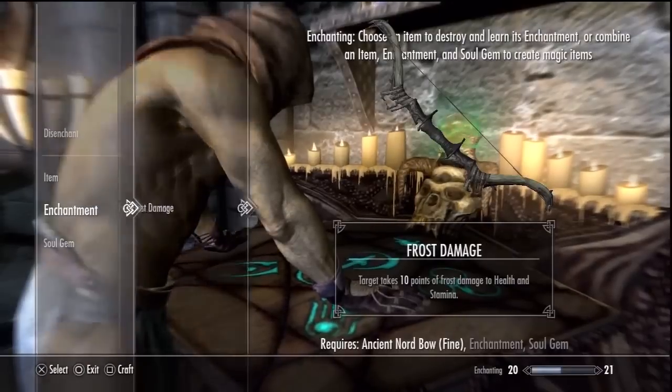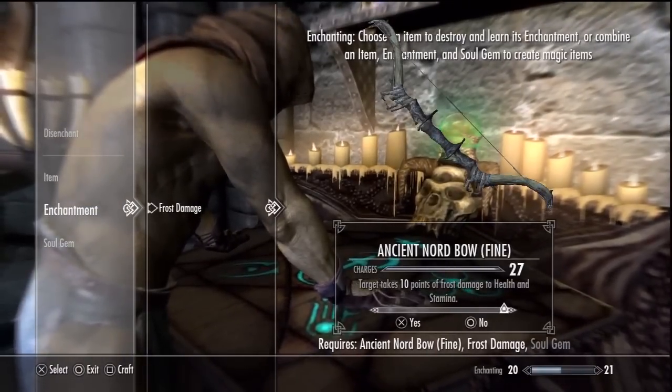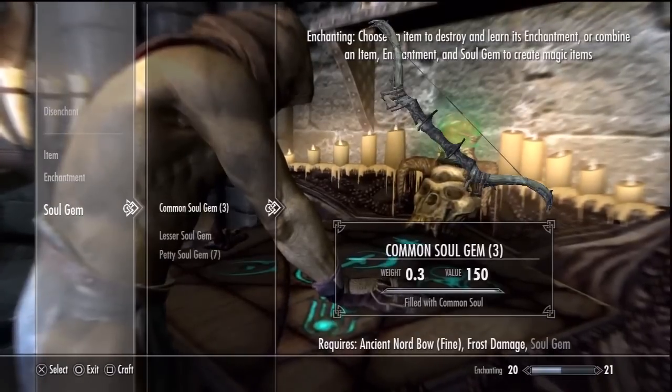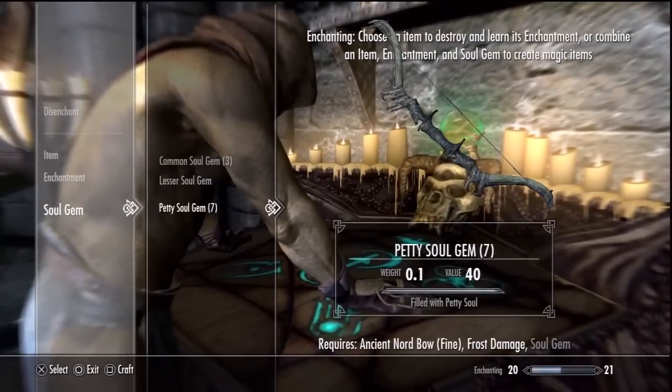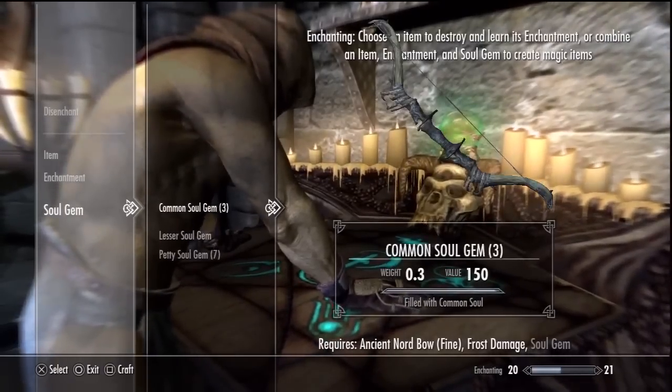But once you destroy your stuff, then you learn enchantments. Like, I learned frost damage from that one. But in order to put that on a weapon or something, I have to have a soul gem. And you have to fill the soul gem, which you have to have a spell called soul trap.